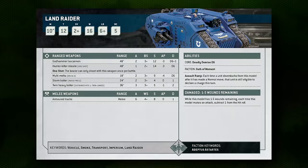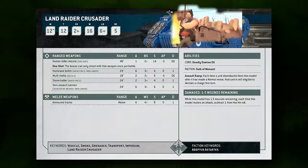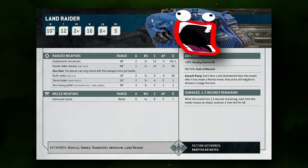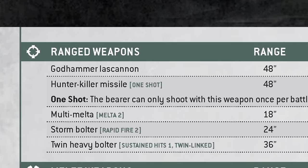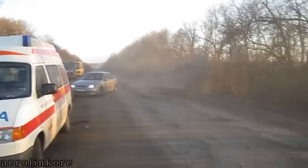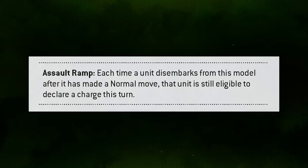These are split between the flamethrower-equipped Land Raider Redeemer, the bolter-equipped Land Raider Crusader, and the lascannon-equipped basic Land Raider, which some people call God Hammer Land Raiders because of what they call their types of lascannons. Land Raiders are also famously exceptional transports with their distinct assault ramp that allows embarked units to charge out of them even after the Land Raider moves — though we've welded those shut in this list.